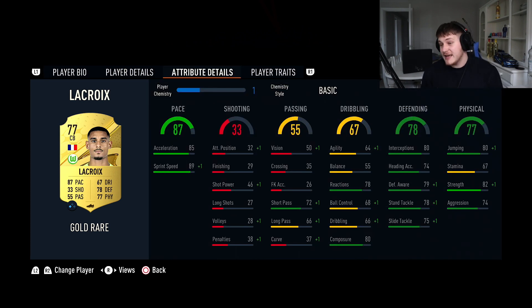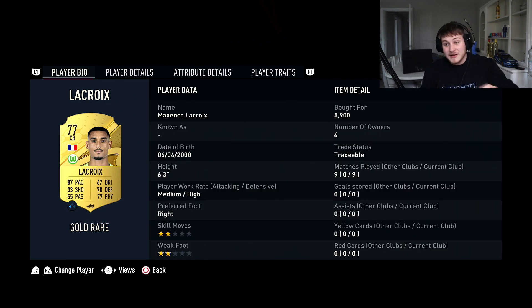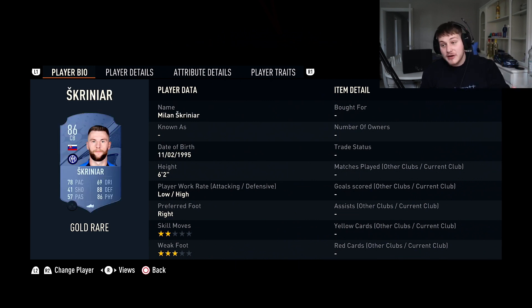Next we've got La Croix — six foot three, super quick, and he's a Lengthy running type. He's got really solid defending stats, 82 strength is very good, 80 jumping is decent as well. You could put a Sentinel on him and boost him even more and he'd still be Lengthy. He's 87 pace and Lengthy, which makes him absolutely unreal.